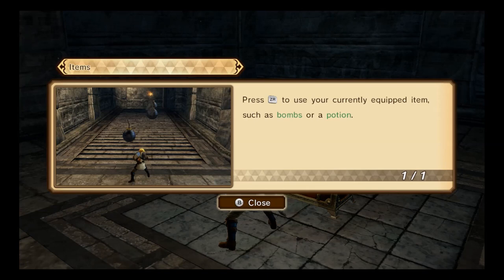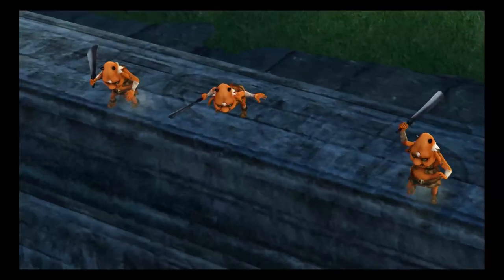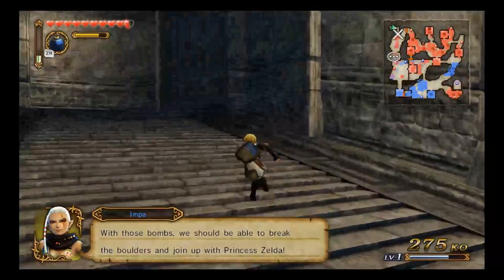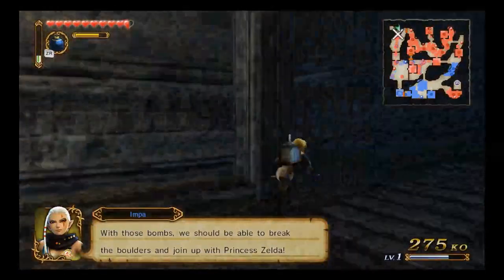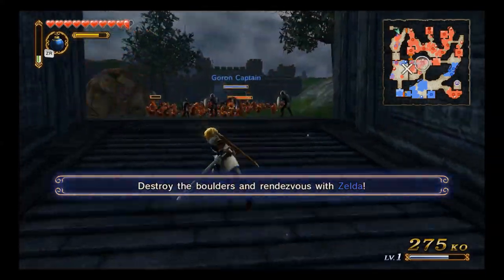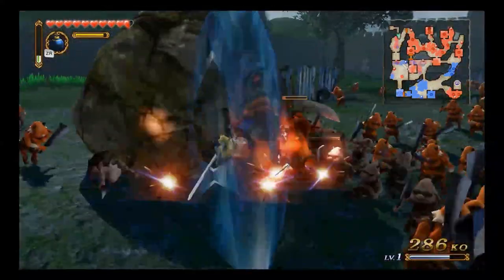How do I use bombs? Use ZR! Cool. With those bombs, you should be able to break the blah de blah. Well, let's do that then. What?! That's pretty slick.